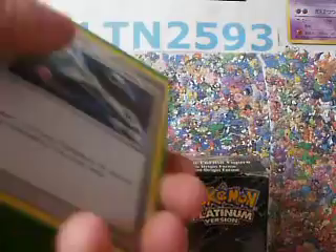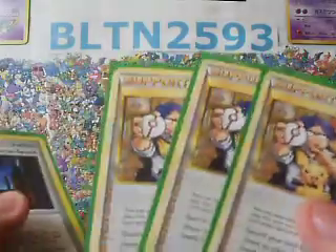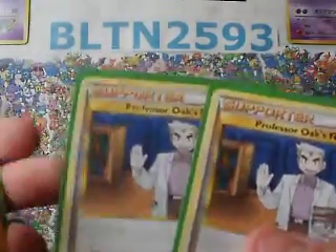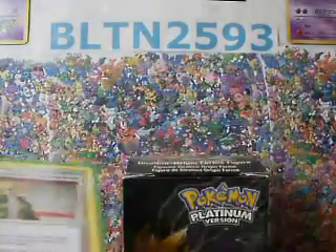So let's go through those real quick. We got 4 Poketurn, 3 Pokemon Communication, 3 Bebe, 3 Collector, 3 BTS, 3 Cyrus Conspiracy, 2 Seeker, 2 Twins, 2 Junk Arm, 2 Candy, 2 New Theory — which is kind of weird, I could take these out for something, but I just kept them in, they actually do help — 1 Palmer's, and then 1 Luxury Ball.